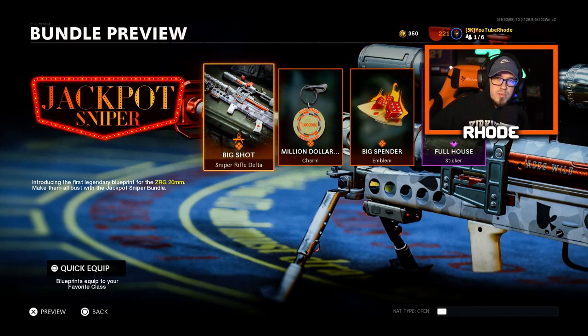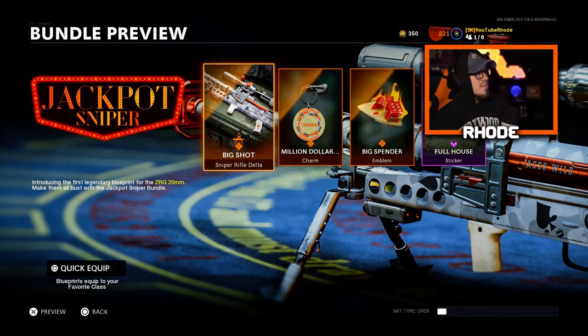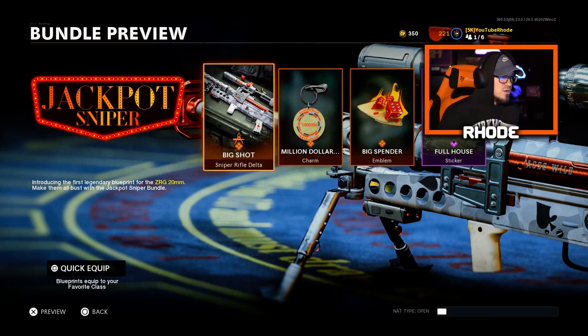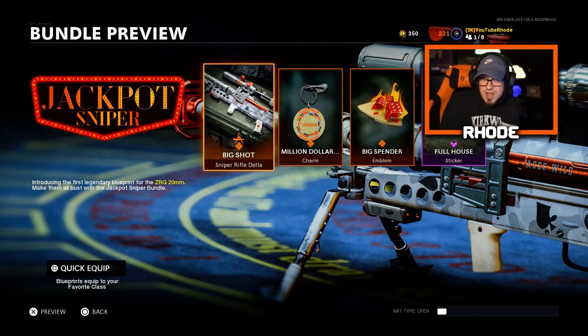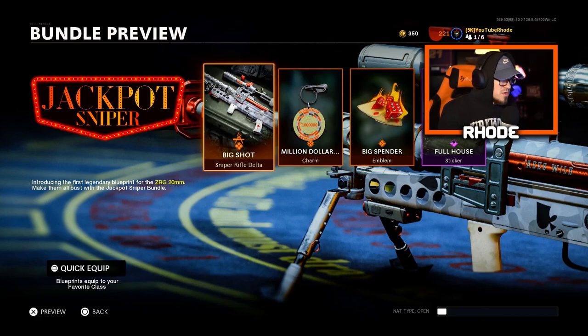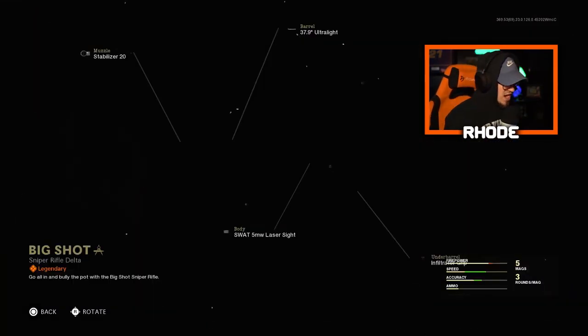Anyway, we're gonna be covering this for you guys like we do on all the other blueprints. This is the Jackpot Sniper that just got released — it's the ZRG 20mm sniper, a brand new sniper that just got released in Cold War and Warzone. This is the bundle you get with it and this is the legendary version. It's called the Big Shot.